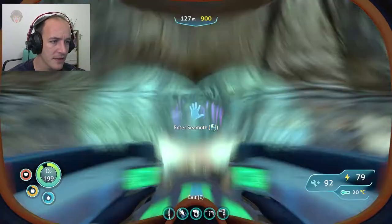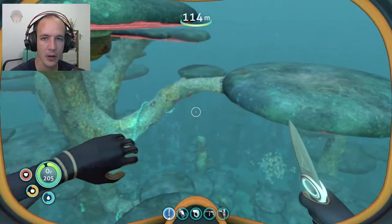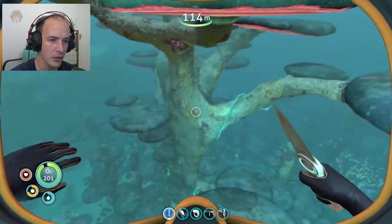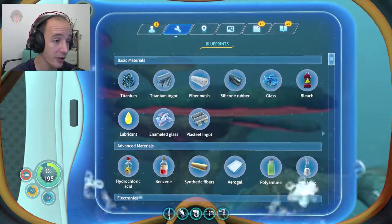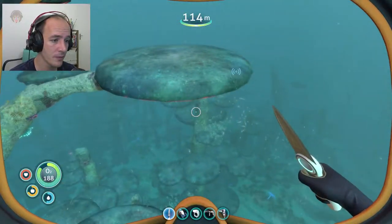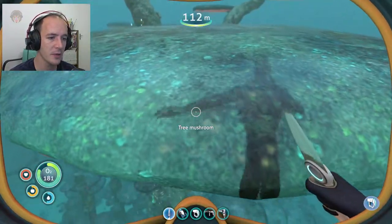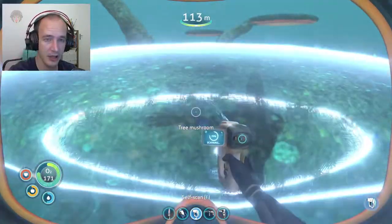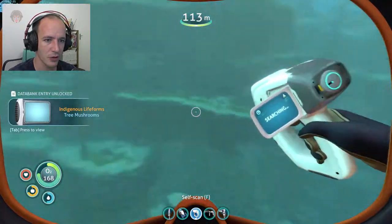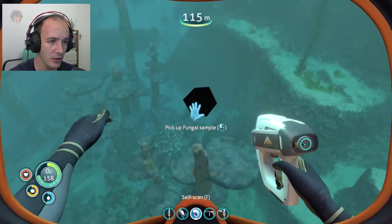The next thing would be a fungal sample. The fungal sample is just at the mushroom forest — not very far from our base and very easy to find. Just come up to one of these mushrooms and cut — that's all you need to do. Quick scan as well. Okay, so we have two of them now — let's drop one. We have our sea crown, eye stalk seed, and fungal sample.